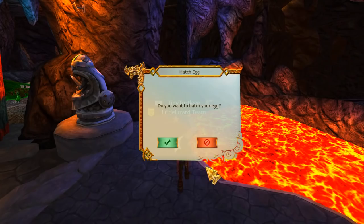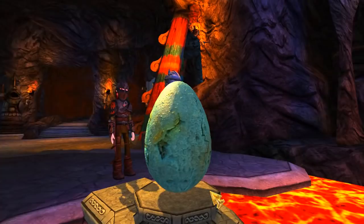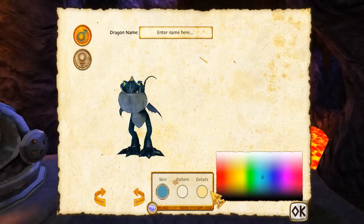Take the egg to the lava pit to hatch it. Yes — oh it's magical! Yes! Okay so cute, oh you're so cute — look how small he is!